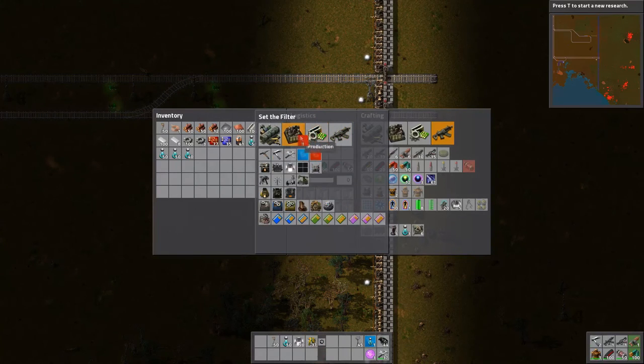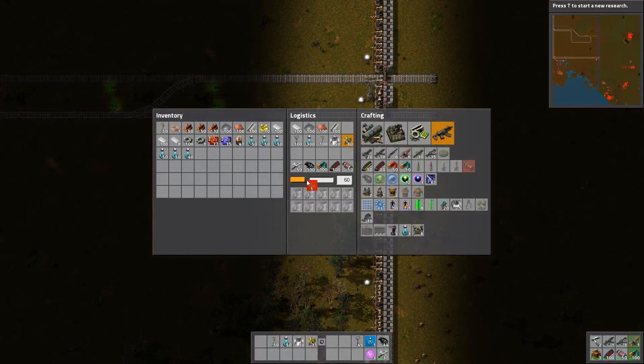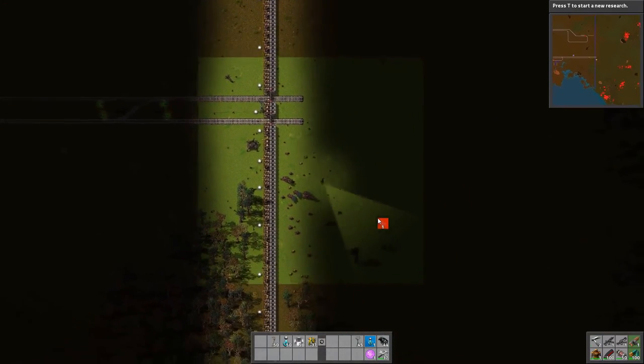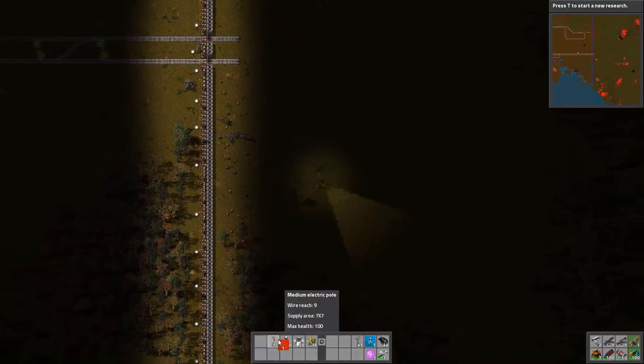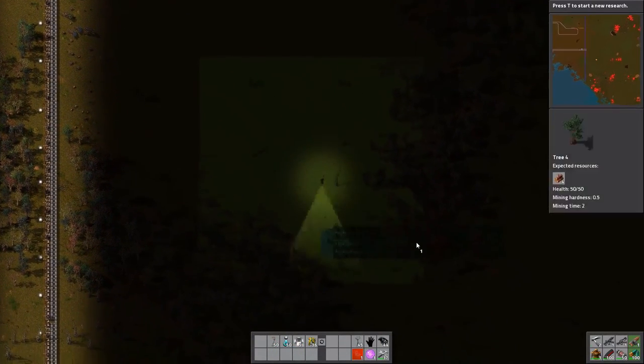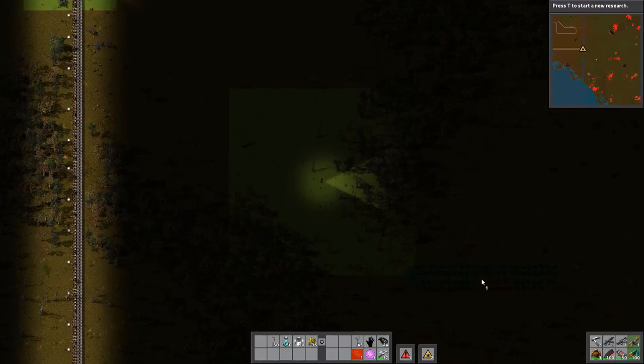Construction robots - where are they? Let's have 50 on me at all times. That was a little bit disappointing - I thought I'd be able to just plonk it straight down, but because it's so big, it goes over all the trees. Oh, there is a space there. I should be able to get a large power pole in.